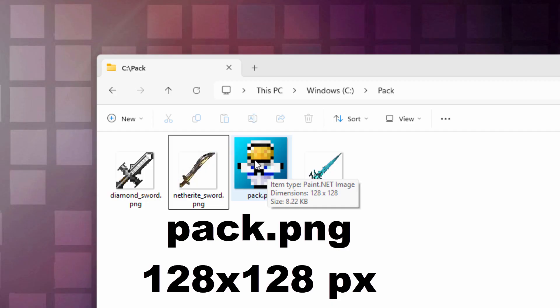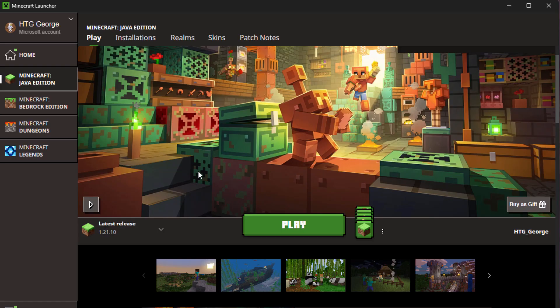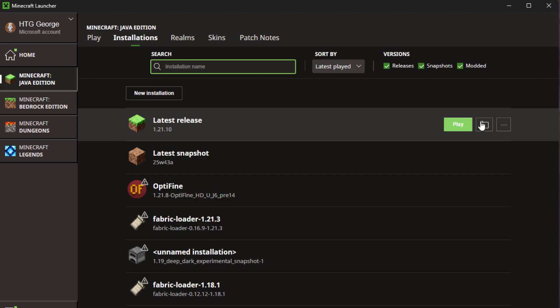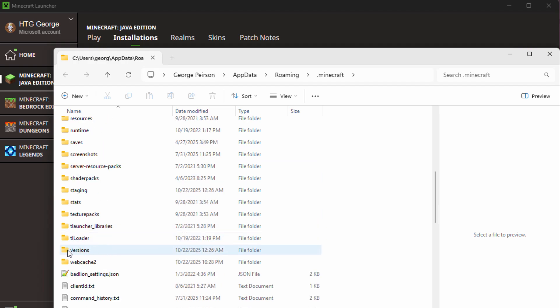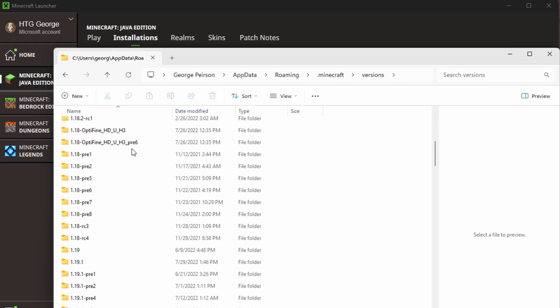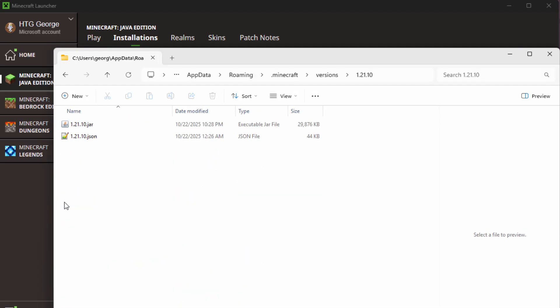The pack icon is just a 128 by 128 PNG — nothing special about that. To get the vanilla resource pack, let's bring up the Minecraft launcher. I'm in 1.21.10 right now. Go up to Installations, then Latest Release and click on that folder icon. Scroll down and go into the Versions folder, then find the current version — 1.21.10 is right here. Ignore anything with additional text at the end like pre or RC1 — you want the one that's just numbers. Open that up and you should see two files: a .jar and a .json. We want that .jar file.